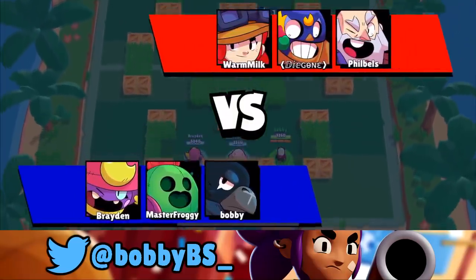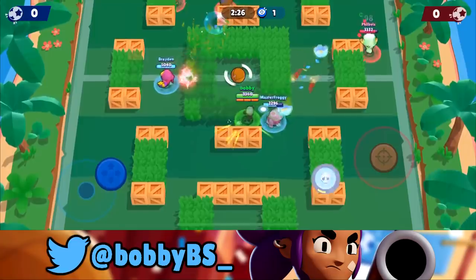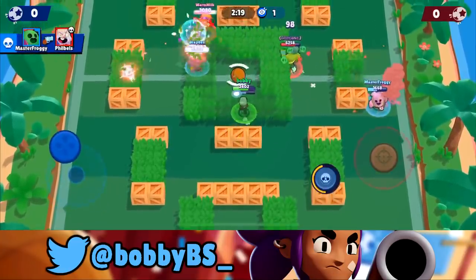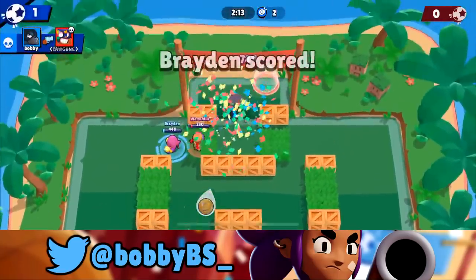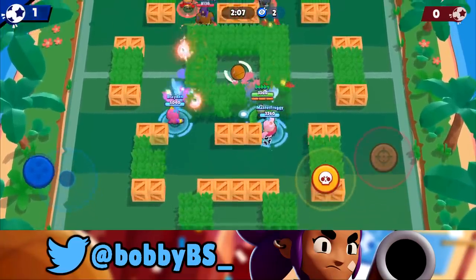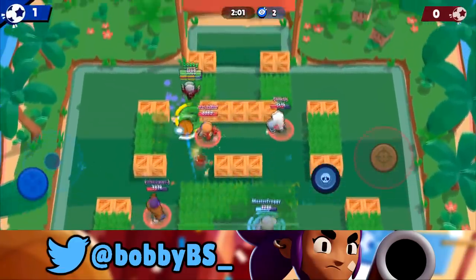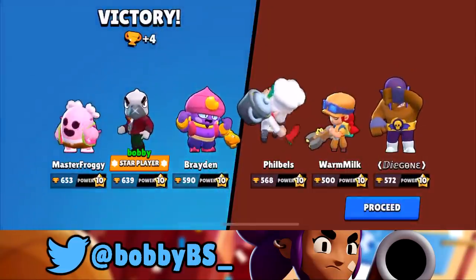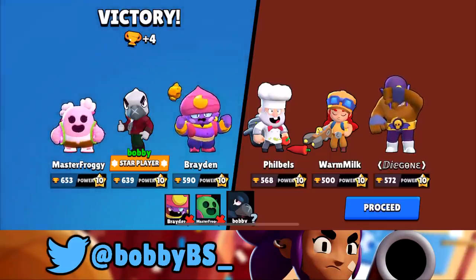Here we go into the fifth game — looks like we're facing that same Dynamite again. We continuously chip, not ignoring the Primo since our team comp has low damage per second. We grab the ball, pass it off to Brayden and he gets the goal. Then we spot an open lane, go for the Crow jump — we did over-commit a little but still get the goal. That's a quick 30-second game; we get star player again. Let's go one more and keep dominating.